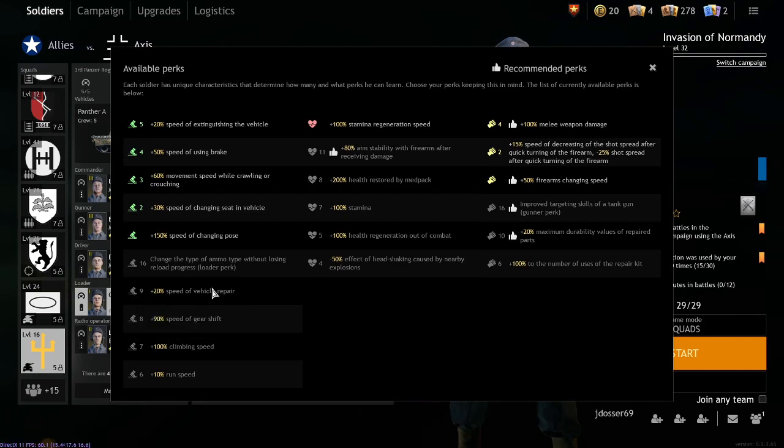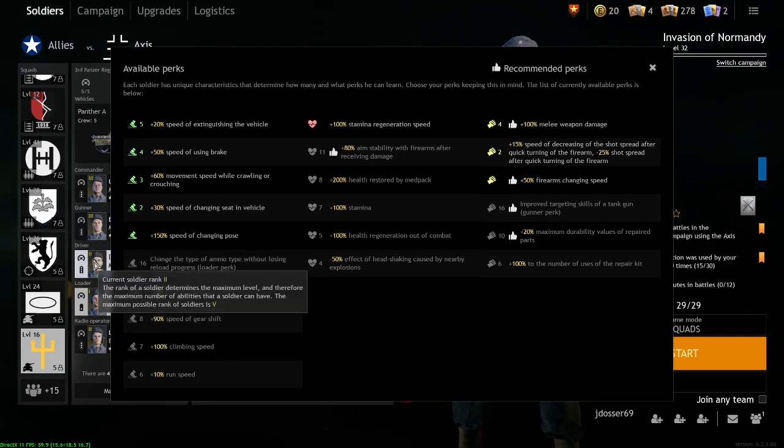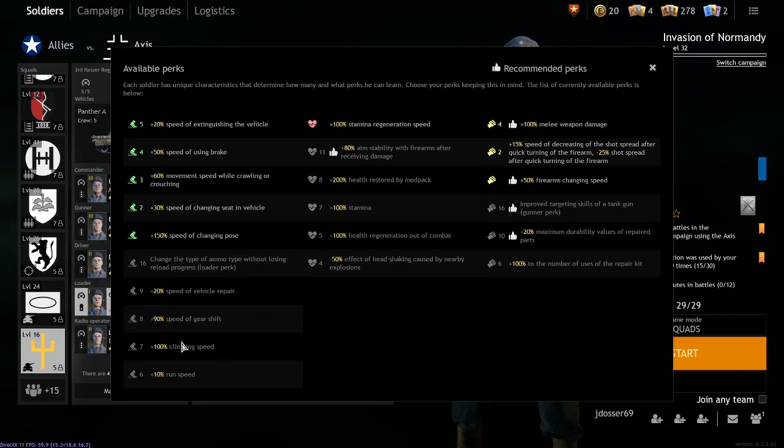Vehicle repair speed is very, very useful. Put this on everyone apart from drivers, since drivers should be focusing on gear shift speed and brake speed. Try and get this on as many crew members as you can — it's really useful. For gear shift speed, just grab that on your driver.